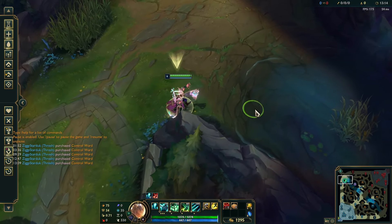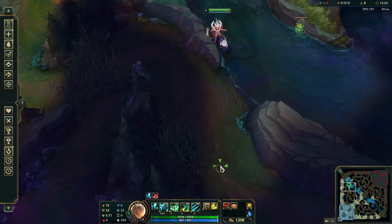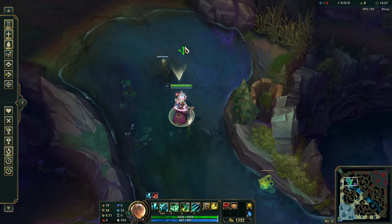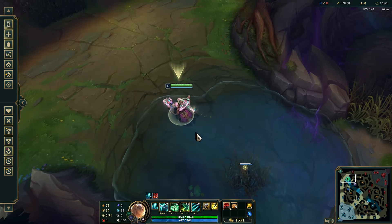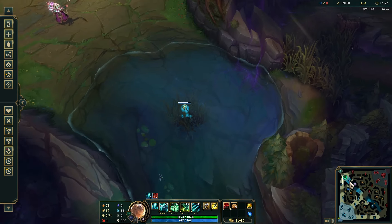Top side warding is now incredibly simple — it's this one brush. So throw a ward in this brush. Other than this you can control ward your jungle entrance to make sure there's no invades, but honestly just having this one ward in pixel brush will give you a ton of safety. Vision in this brush is going to be highly contested by top laners. If you get far enough ahead to place a control ward in this brush to stop your opponent from having vision, you will find yourself in a very strong spot in the lane. This simply gives you so much early warning if the opponent jungler comes for you.